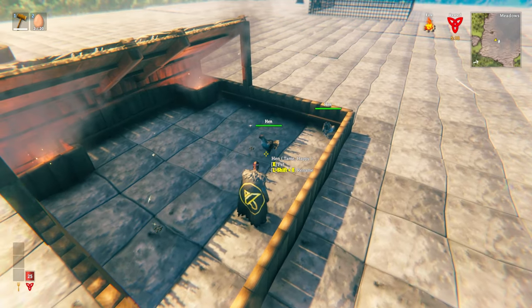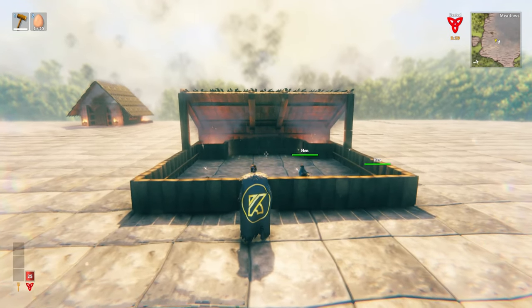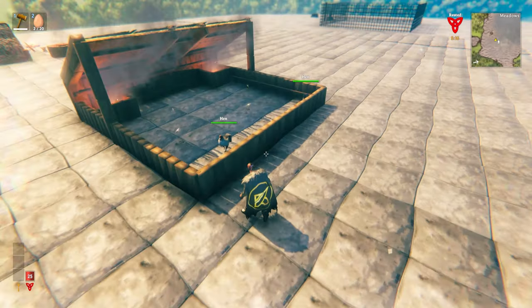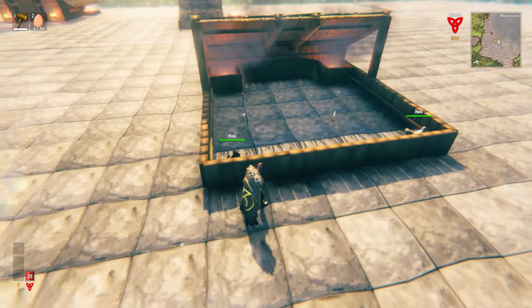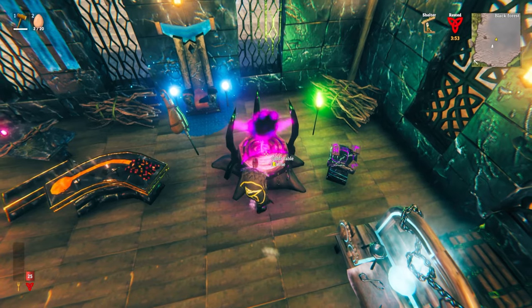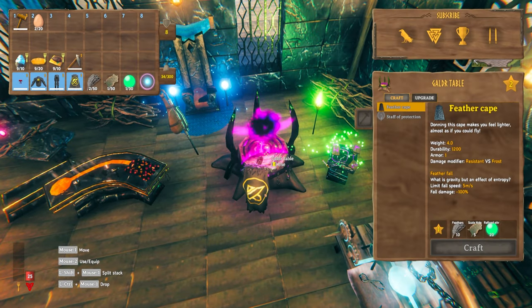Eventually they will lay eggs. You need to make sure their entire enclosure is going to be warm enough for those eggs when they do eventually get laid on the floor. Chicken breeding will give you chicken meat as well as eggs and feathers, and all these have different uses in the game. The feathers can be particularly useful when you use them at the galder table because they can be used to make the new feather cape.